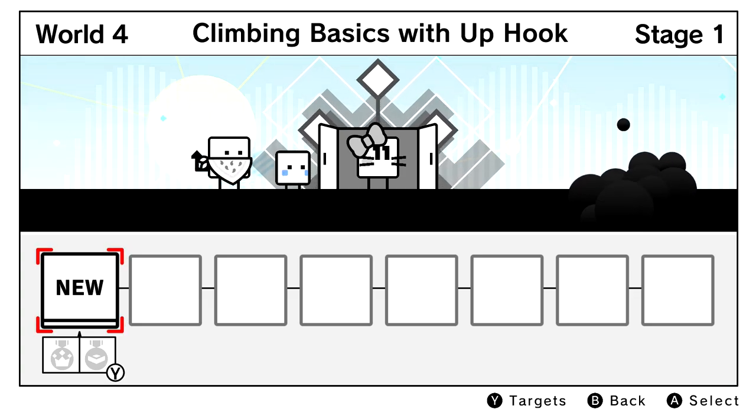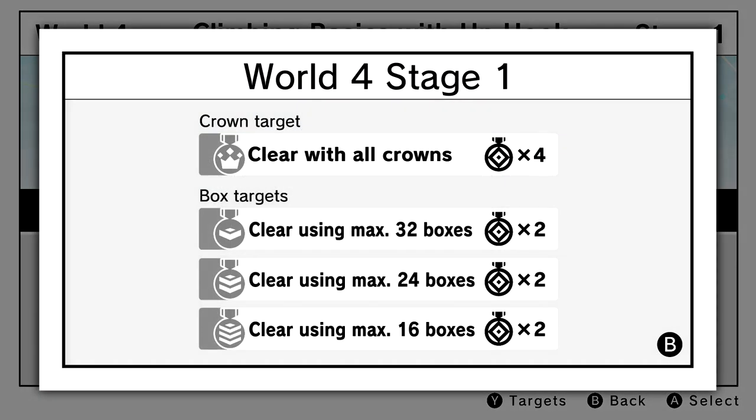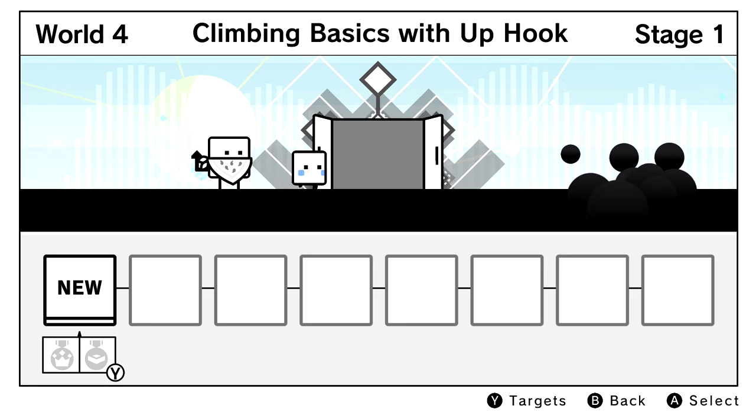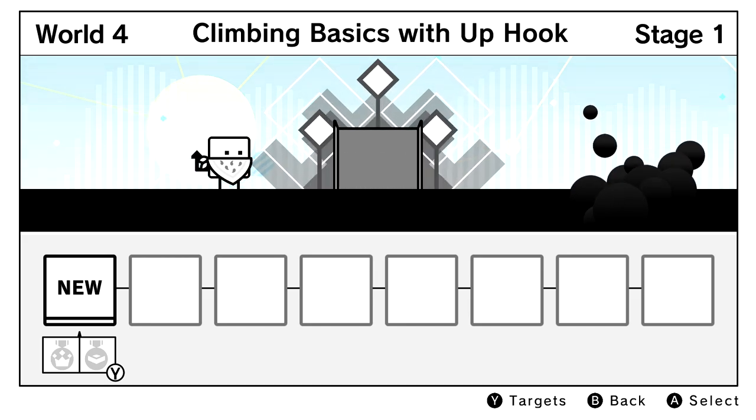World four is climbing basics with up hook. We actually have more levels this time — eight instead of six. The requirement is 16 boxes. Let's see how it goes. The little box baby's coming with us — yay, that's wonderful. I want to see the little box baby in action.